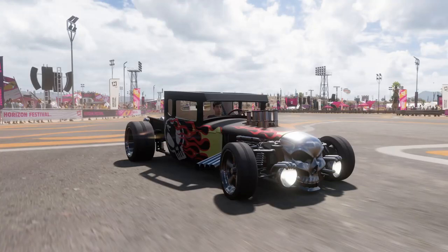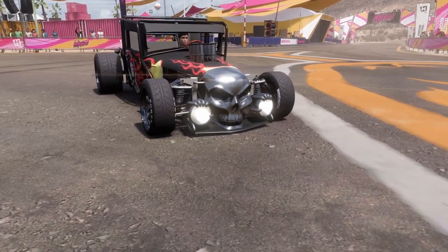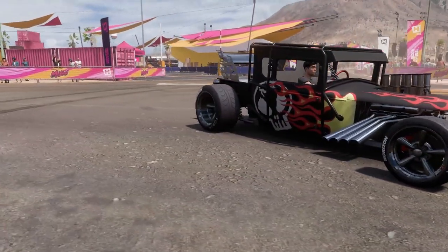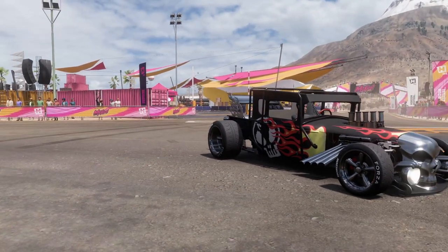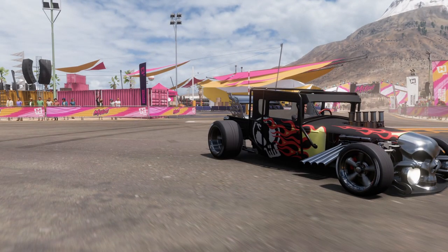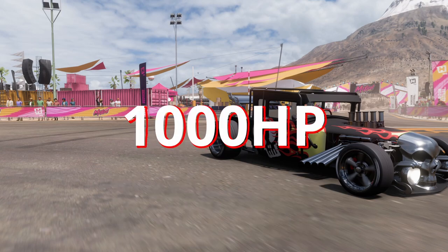Six hours later. Alright, so this is the car before and this is the car after. You can see I added this tiny little splitter underneath the skeleton's head and the spoiler, which looks horrible but it helps with the car. Did I know what I was doing? No. But I did give it a 7.2 litre V8 and it now produces 1,000 horsepower.